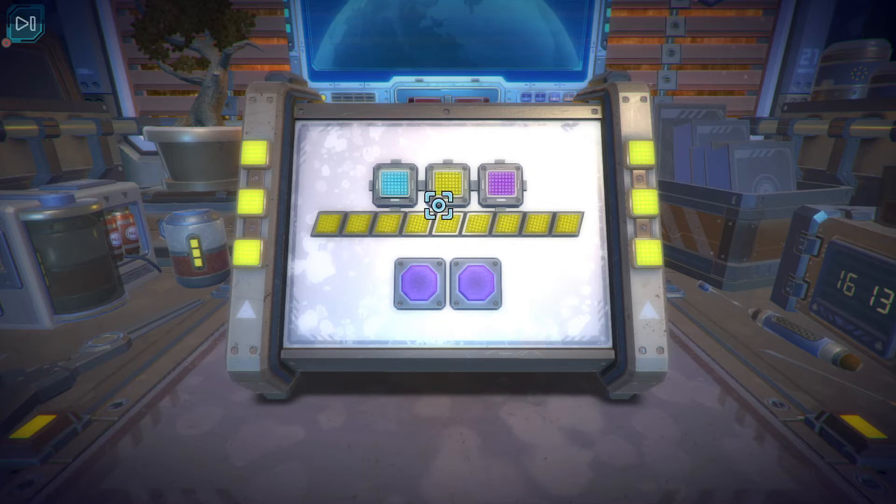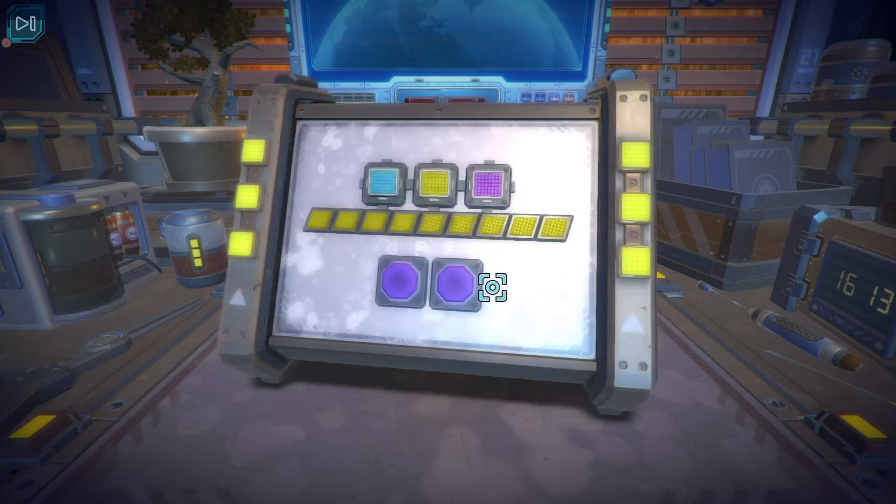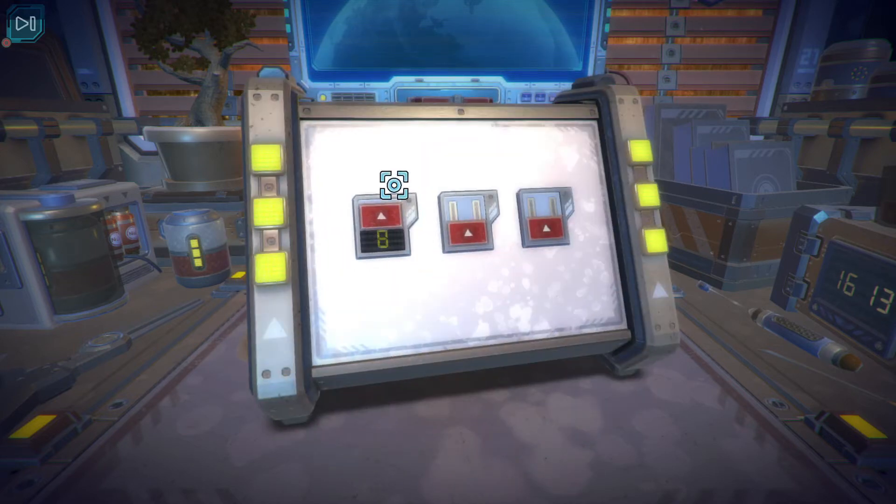8 yellow, 4 red and 6 blue. So I guess 1, 2, 3, 4, 5, 6. Then 1, 2, 3, 4, 5, 6, 7, 8. And 1, 2, 3, 4. Yep, that's absolutely not what I'm supposed to do here.